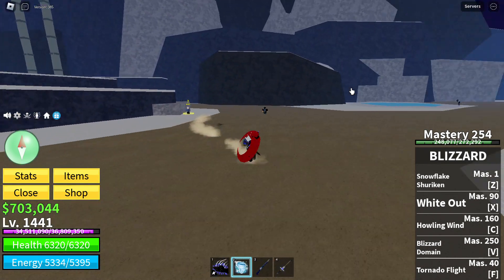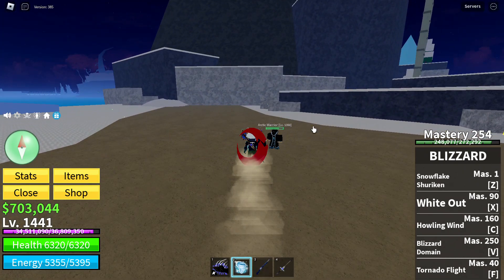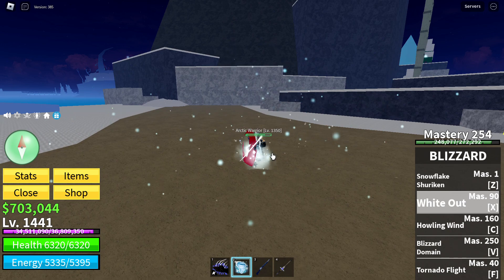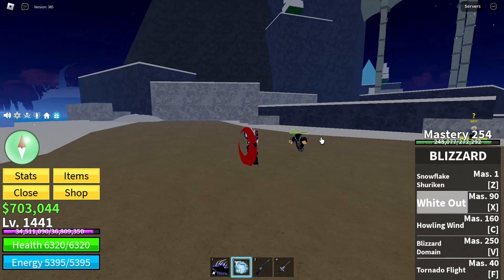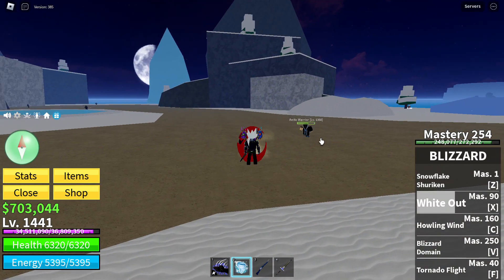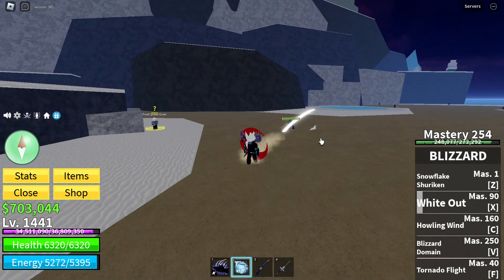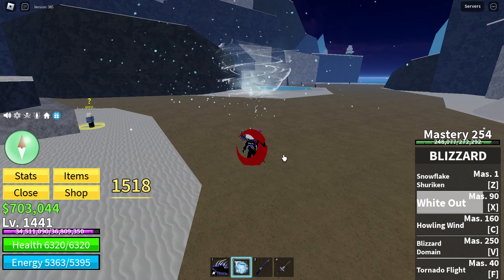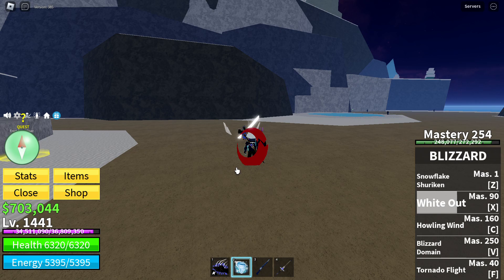Just to make you guys aware, I have only 901 stats on block troops, so that's why my stats may not be that great. Now the next attack we got is the white out — three, two, one, boom! It just forms a tornado and flings the enemy away. It costs 90 mastery and gives 1,518 damage.